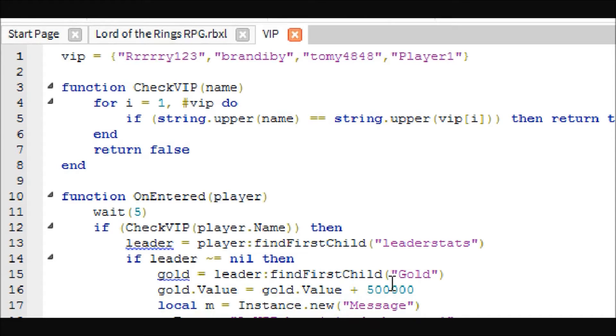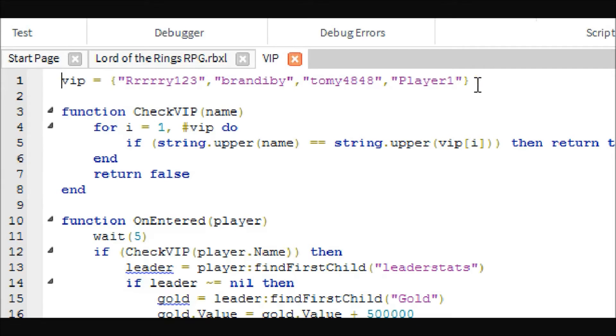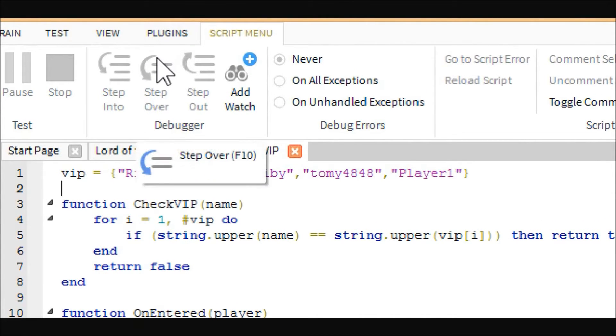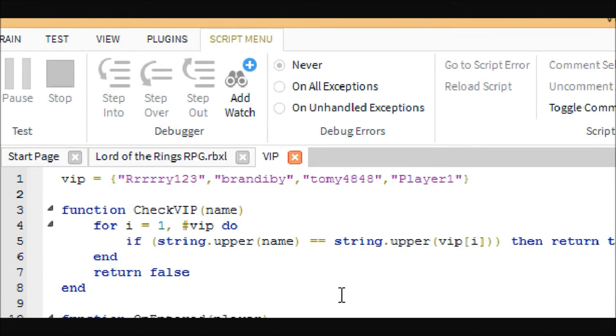If you want to have a whitelisted VIP, you will need a string array with all the names of the players you want in it. What's different here is this is not a parenthesis — it is the bracket that is on the same key as the square bracket. You have to hold shift to push it.